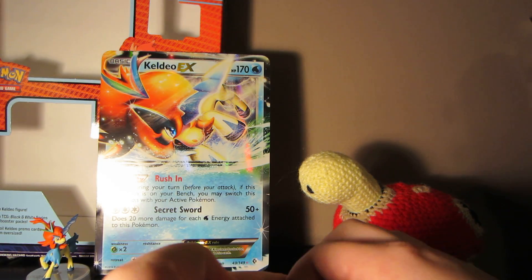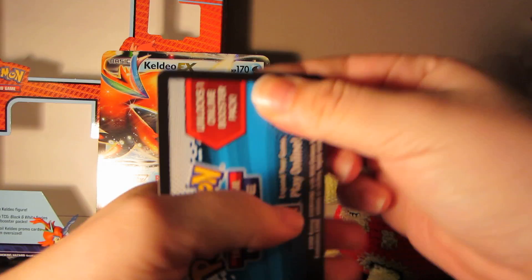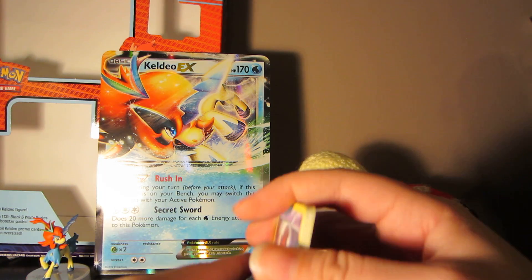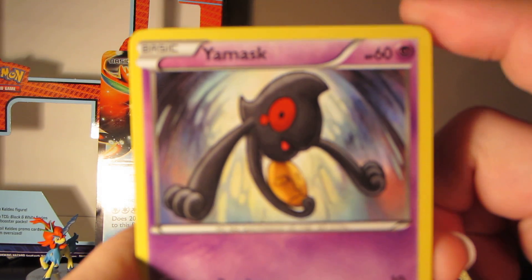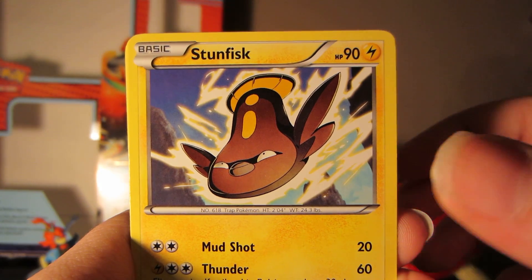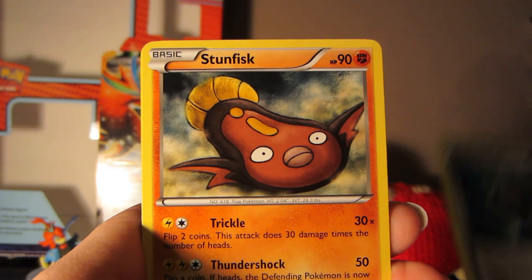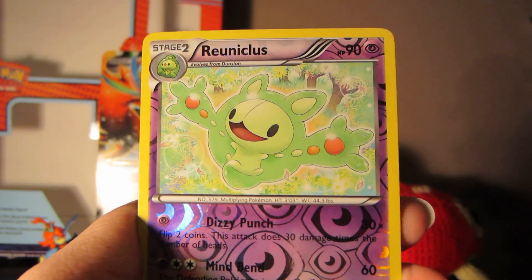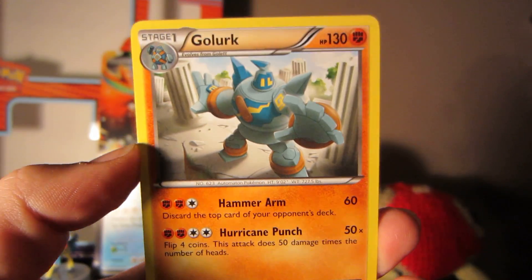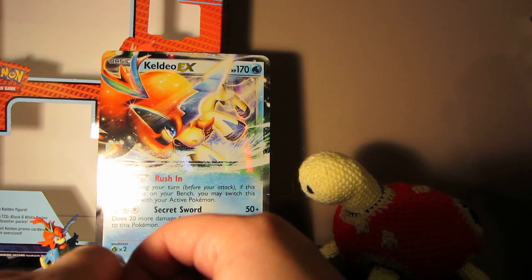So we'll go ahead and start with Noble Victories. We've got Yamask, Elgem, Petalil, Stunfisk, Blitzel, Lampent, Cover Fossil, Stunfisk, Elgem, reverse Reuniclus — love him — and Goalurk as my rare. Got the Reuniclus at least. I don't know if I need the reverse one or not, but I always love me some more Reuniclus.